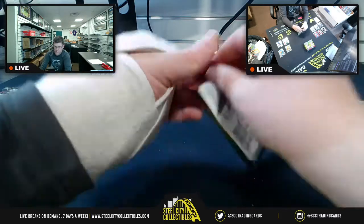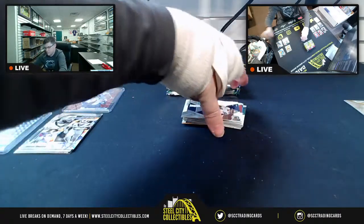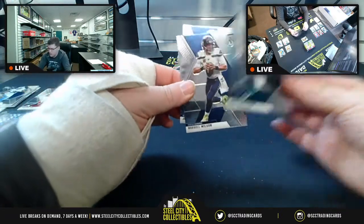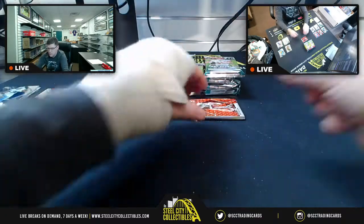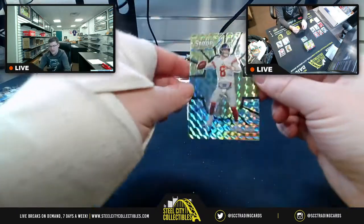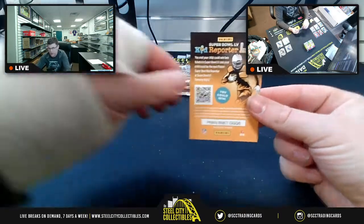Alright, next pack. We got Dak, Calvin Ridley, Karin Johnson, Deshaun, Ricky Williams, Russell Wilson, Julian Edelman. You got a Prism — TJ Watt. Then we've got ourselves the Terry McLaurin Red Prism. And you got Men of Mastery Von Miller — Miller time. Danny Dime, Center Stage. And we got Hall of Fame Dan Marino, Lin Baden Jr. Rookie, Pro Bowl Lamar Jackson, Van Jefferson Rookie.